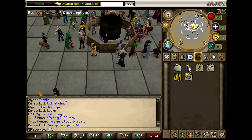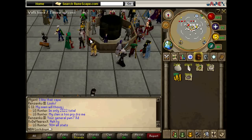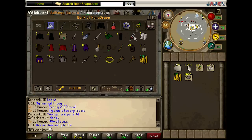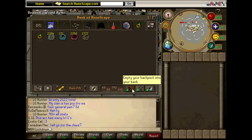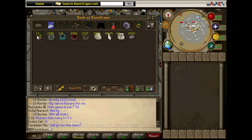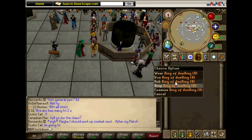After you get all this, go to the bank and put them all in a separate dungeoneering tab, which is right here. Then take out one ring of dueling and teleport to Castle Wars.